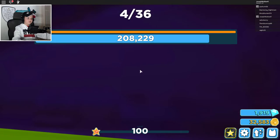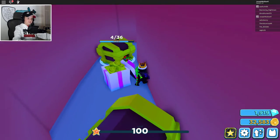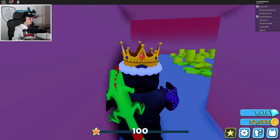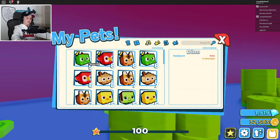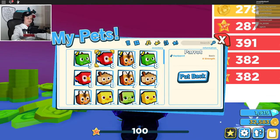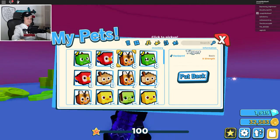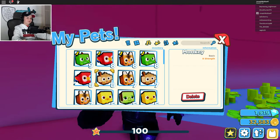See how much — it's already almost done with the 200,000. Let's just go ahead and see what pets I have. These are my current pets. This is a rare — a rare is my best pet. The monkeys are basic but they have pretty awesome strength.